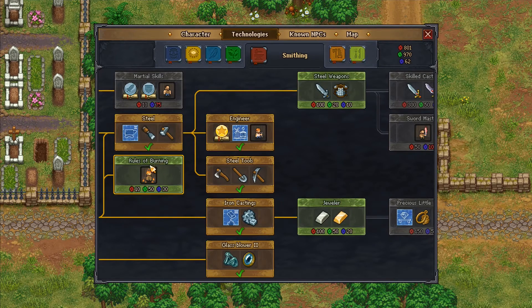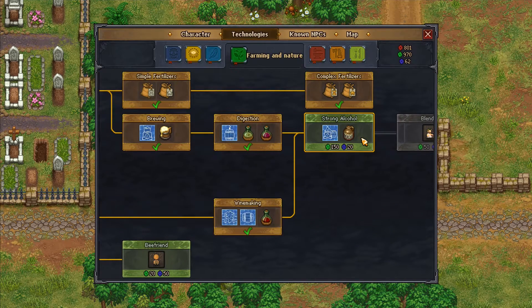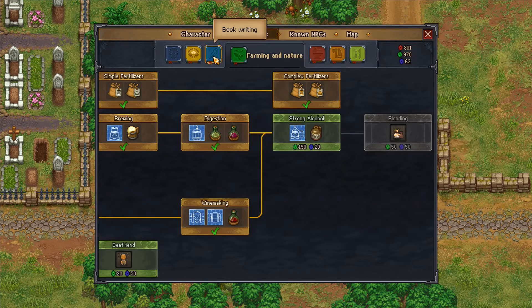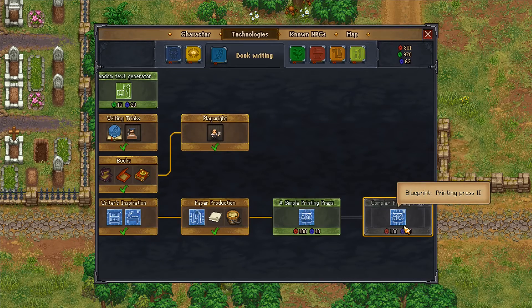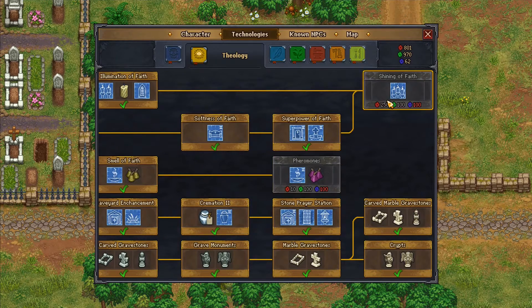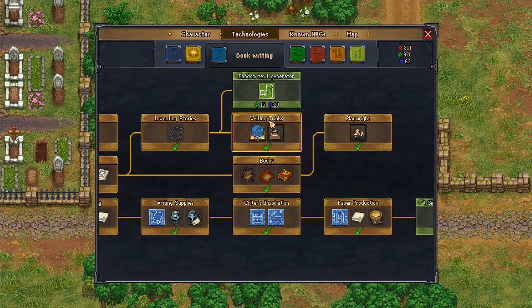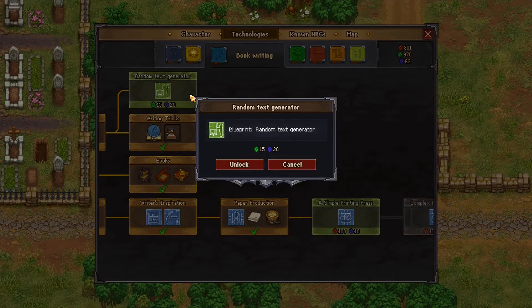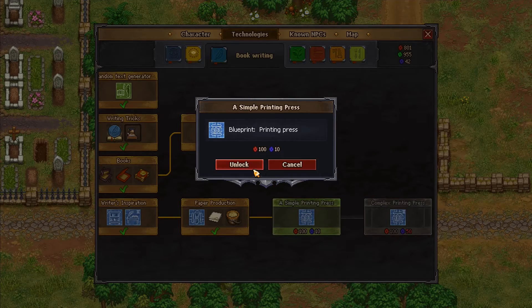Farming and nature: we've got bee friend and strong alcohol which we could unlock in a minute. We've got the random text generator, simple printing press, and complex one. Theology we've got two left still to get but I'm not going for them just yet. I'll go for that zombie thing and then the printing press.